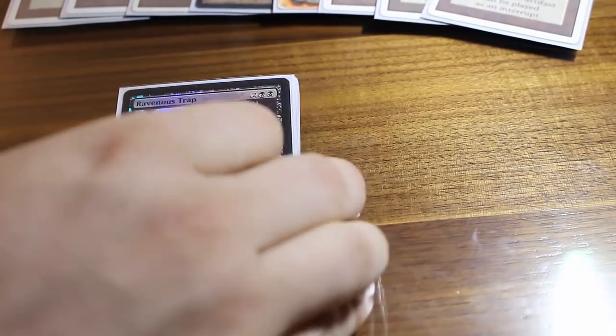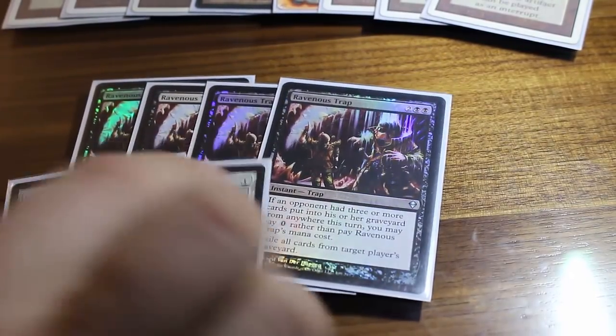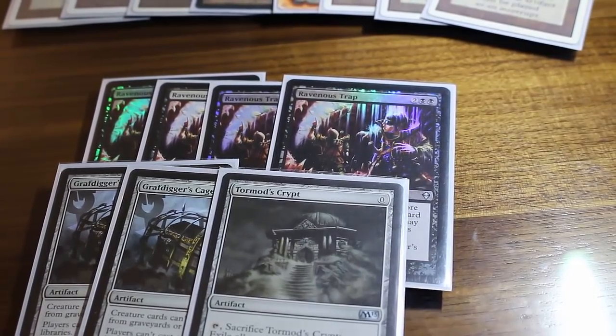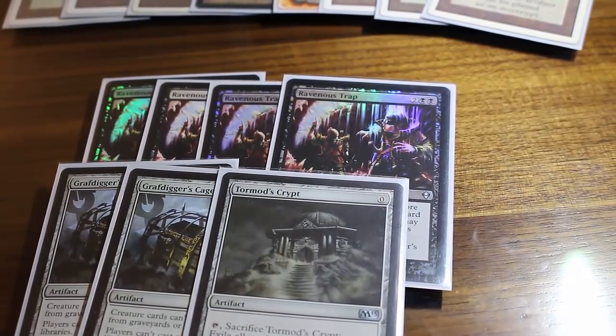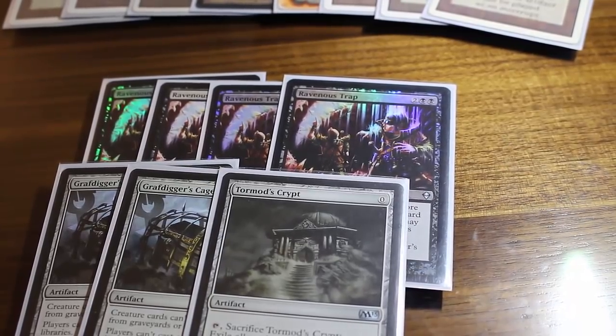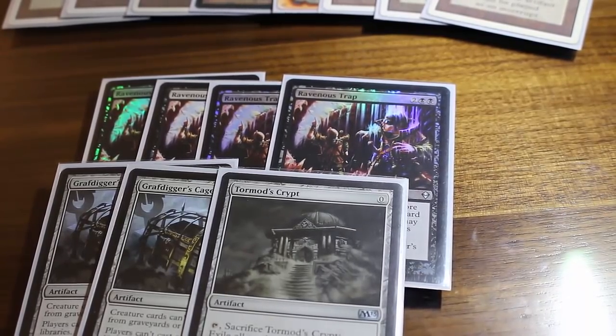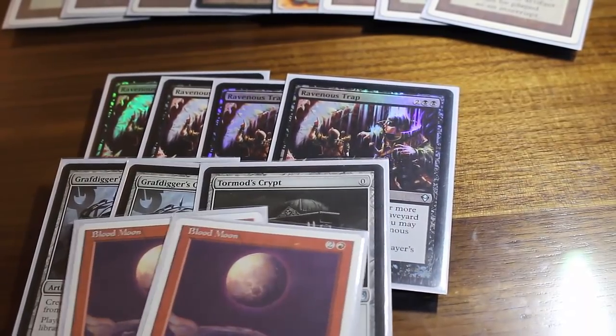Now we're moving into the sideboard. I've been looking at this a lot — it is one of the weaker pieces of the deck build and may change over the course of this week, especially depending on how much Dredge we see. I'm heavily prepared for Dredge. Ravenous Traps are my favorite answer to Dredge currently, especially given that a lot of Dredge decks are playing Mental Misstep. Tormod's Crypt is also in there specifically because it gets around Mental Misstep. Grafdigger's Cage is a Misstep target but it's needed for the Oath matchup as well. Siding in these seven cards along with your main deck Trinket Mages helps you a lot.